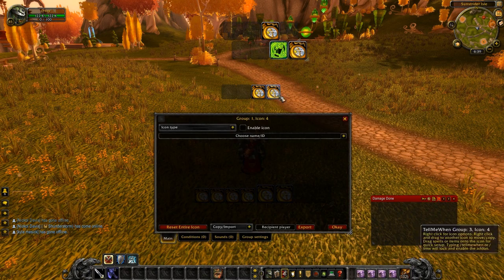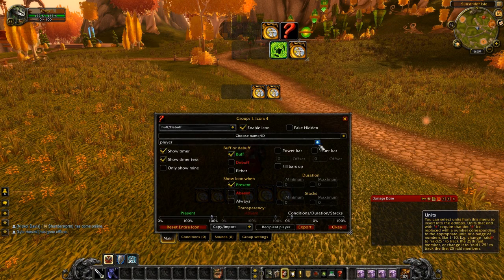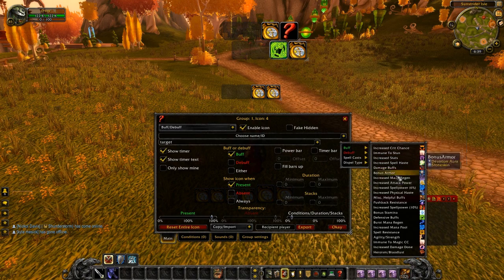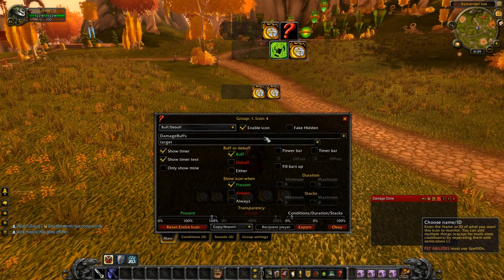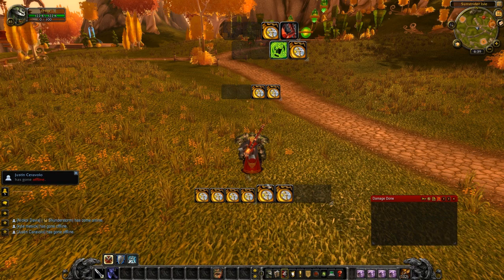Up here we're going to do the same thing — go down to buffs and debuffs, show timer, it's a buff, and we show it for our target. We go to buffs and we want the damage buffs preset. This includes Recklessness, Deathwish, Deadly Calm, Berserker, Tiger's Fury, Rapid Fire, Demon's Soul, Beasts Within, Avenging Wrath, Shadow Dance, Unholy Frenzy, and Icy Veins. We go ahead and enter here and it shows a picture of Recklessness.